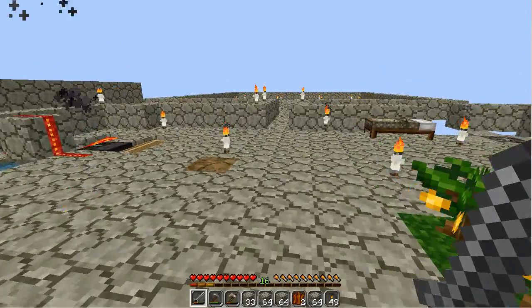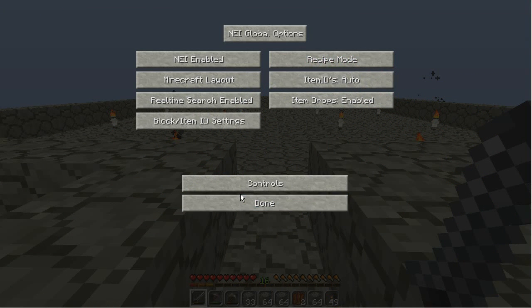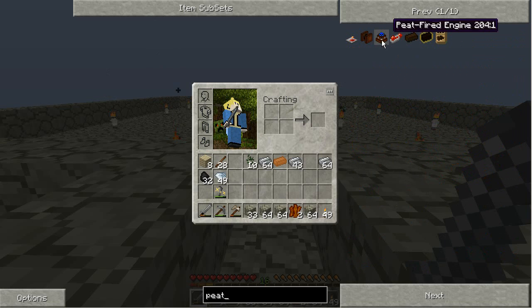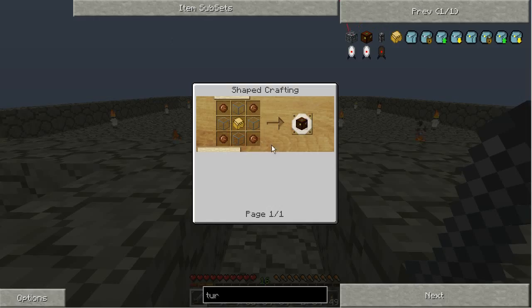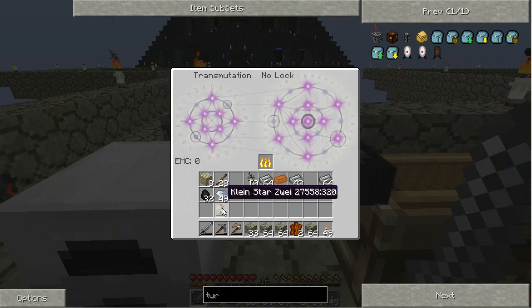Over here I'm going to make a peat farm. Peat is a rather interesting item — it burns for a really long time, produces about as much energy as a coal-fired or steam engine, or they call it a cobble engine. So I'm going to actually make a peat bog. I'll need some bronze, some copper, some glass, and then a turbinary which does the harvesting — that's four pieces of clay and more bronze. Let's grab the materials.